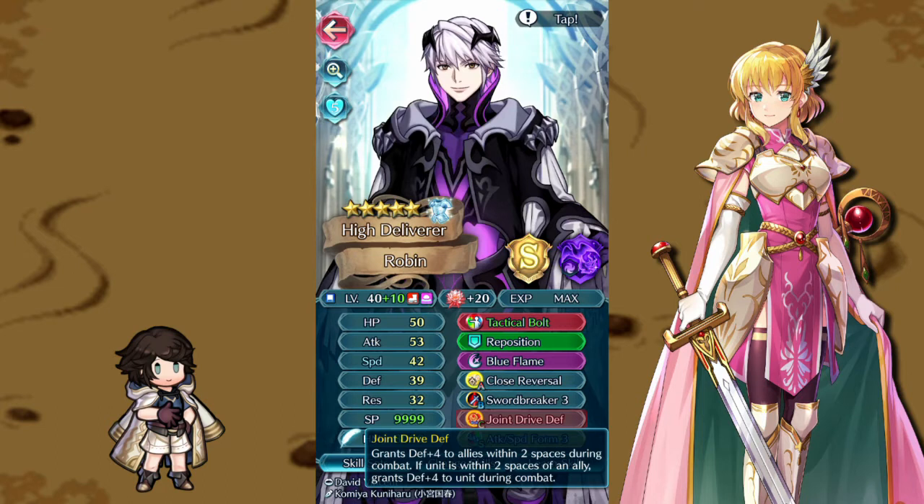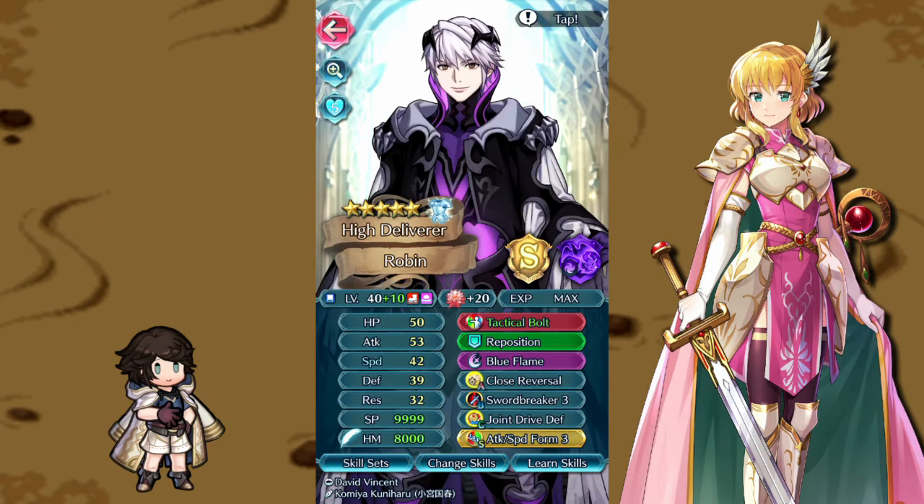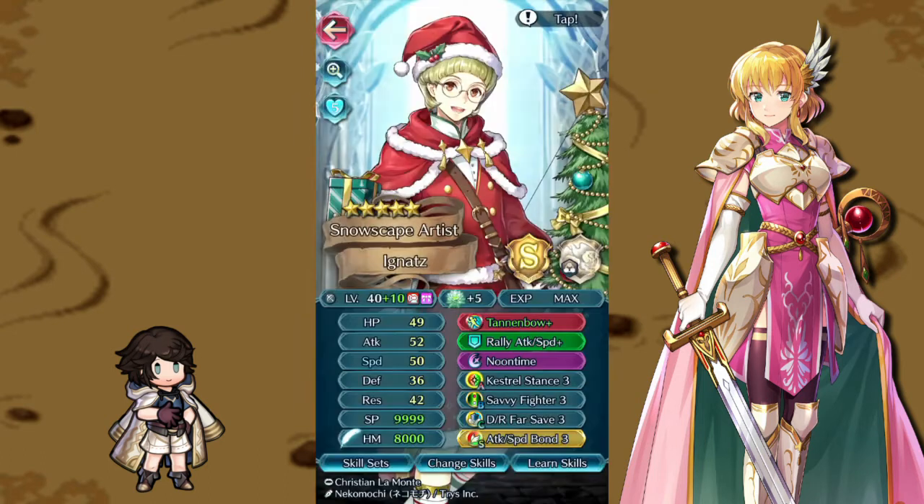Joint Drive Defense boosts Robin's defense for better tanking, but it also boosts Garen and Ignats who are more important for tanking. Garen does most of the melee tanking and Ignats tanks all ranged attacks, which shores up defense against bow units. Attack Speed Form gives him a bit of extra oomph, leaning into his speedy niche.